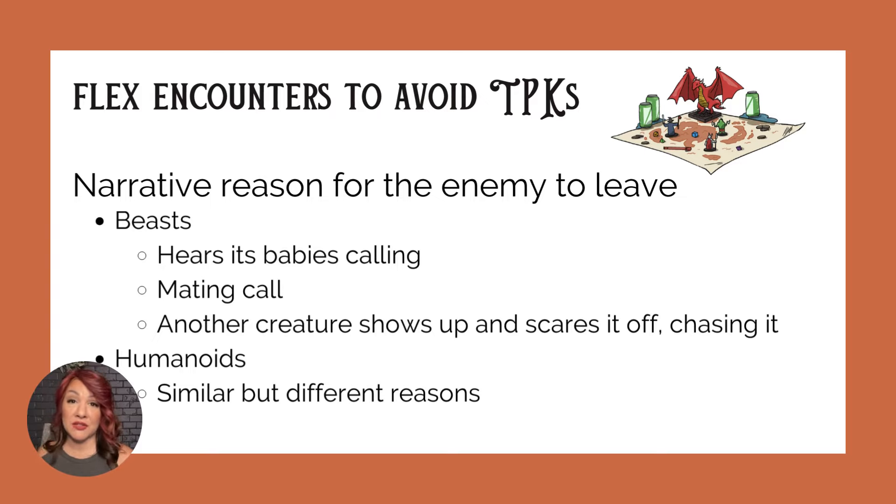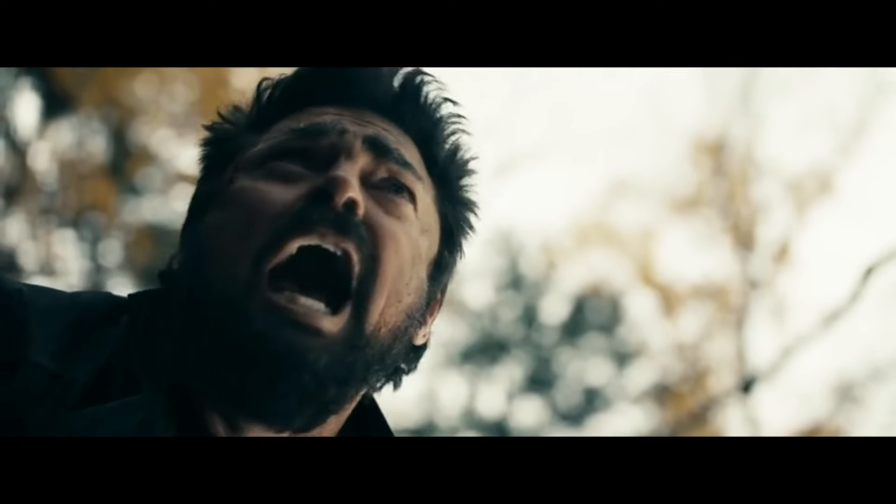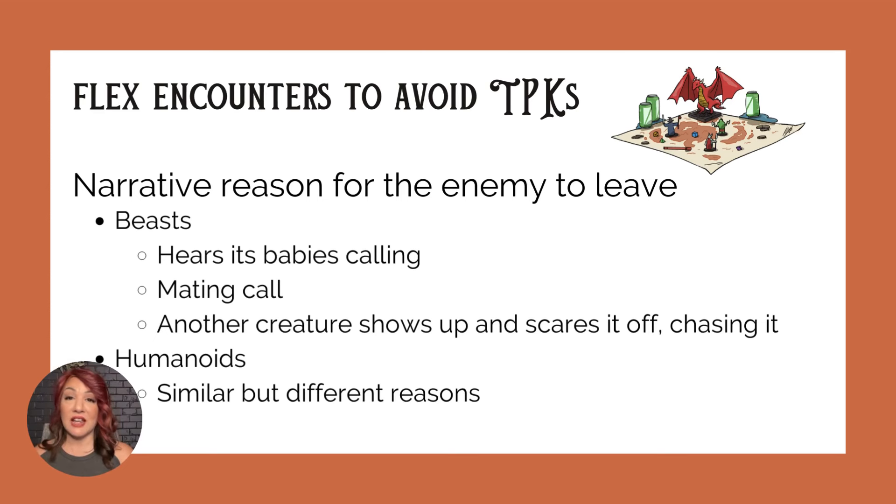Be careful with the bigger creature option because that creature also needs to leave if you're going to save your party from a TPK — make sure that bigger, scarier monster goes chasing after the griffin. Now if your party is fighting a humanoid, these same tactics can be used. Instead of hearing babies calling, perhaps your humanoid enemy gets some sort of telepathic message that the party is not privy to, calling them back to their lair.